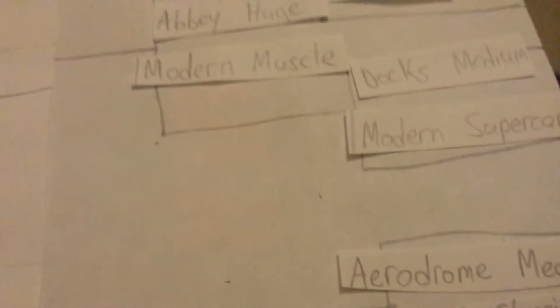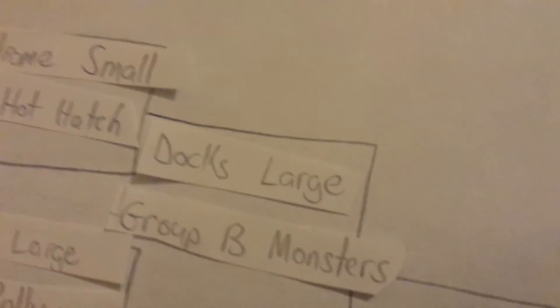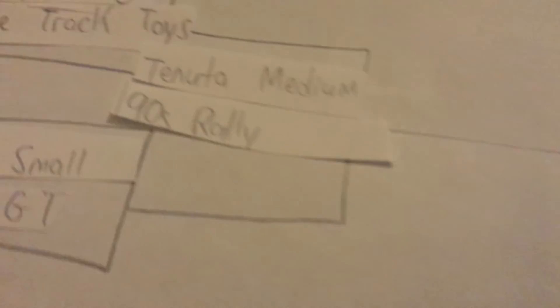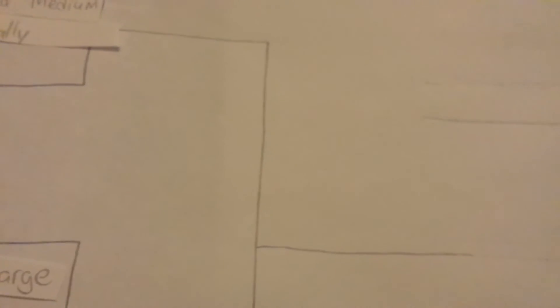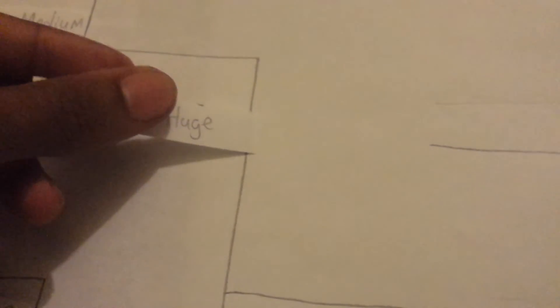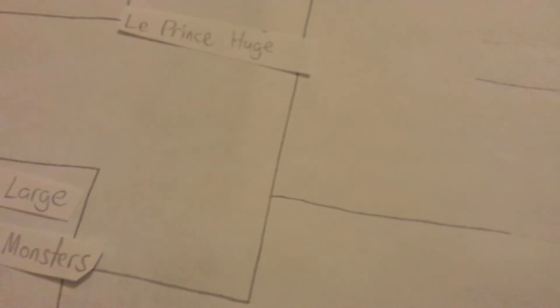Now whoever wins Docks Large Group B Monsters and Tonuta Medium 90s Rally advances to this round. Just assuming some people don't know how tournaments work — you probably do though. Map: Le Prinz Huge. This also gives you guys time to practice on all maps and cars. Cars: Retro Supercars — that's interesting.